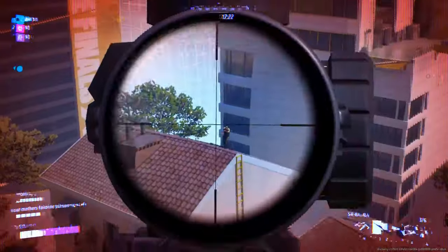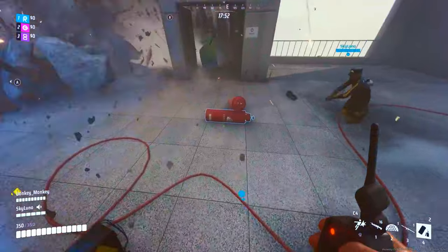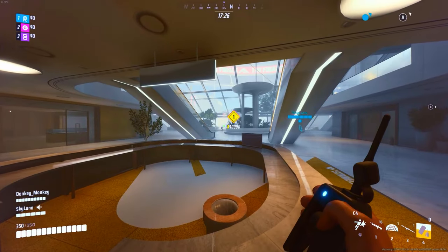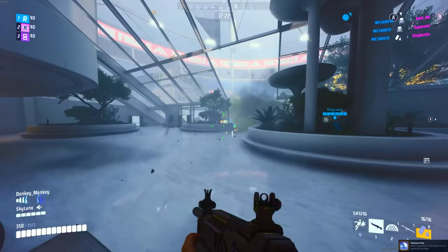You can launch yourself up in the air by shooting the red barrel. The most effective way to utilize your C4s is by placing them on a red barrel and throwing it to blow up multiple enemies with ease.